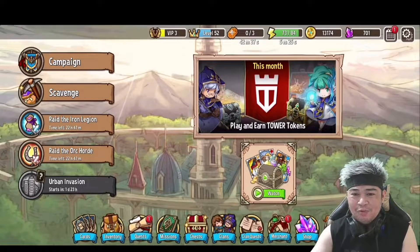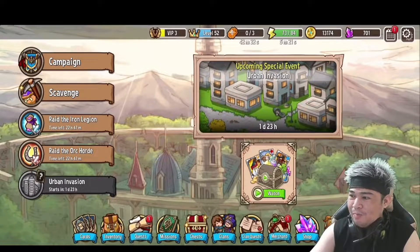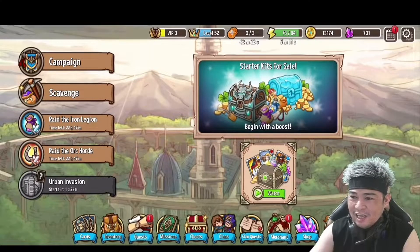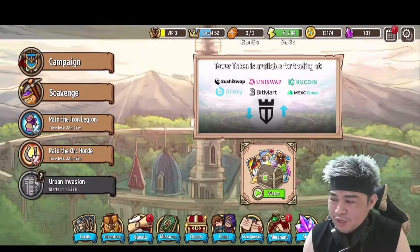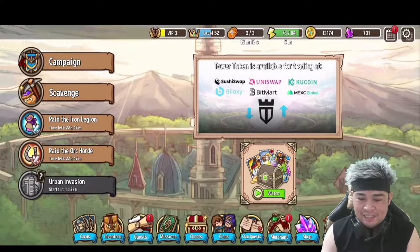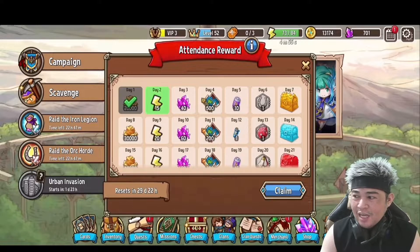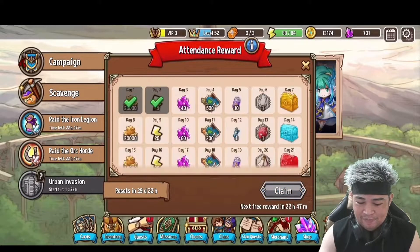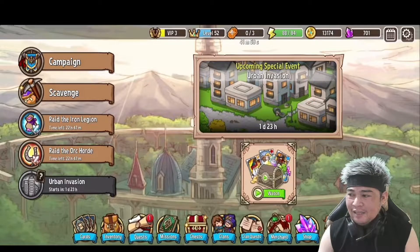Good morning guys, welcome to our channel. Today I'm going to show you how to earn free tokens for the whole month of December. This game is called Crazy Defense Heroes — it's an Android app you can download from the Google Play Store. I'll show you how to earn free tower tokens today, so let's play and try to get 16 stars.